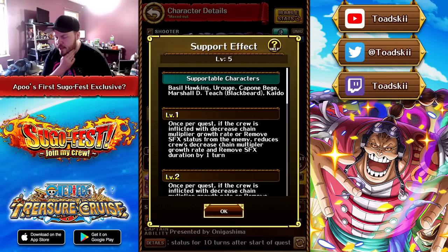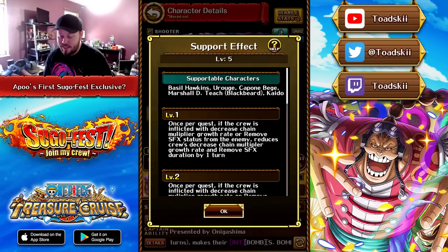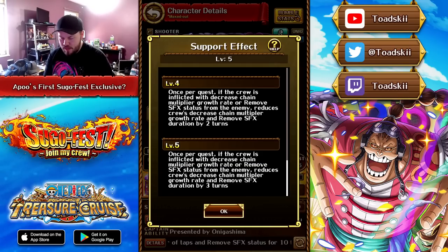The support effect is a bit unusual — it only supports very specific characters: Basil Hawkins, which makes sense, but then also Rogue and Capone, which is harder to understand, and also Blackbeard and Kaido. Only Kaido and Hawkins make thematic sense, but the fact that Rogue, Capone, and Blackbeard are receiving additional support units in general is a good thing. The support itself removes chain reduction or blindness debuff by three turns when inflicted — a pretty good support effect. Similar to Markino's support which attaches to Shanks and crew members and has been useful in a lot of content. So this character is another unit we can use to remove the blindness debuff.